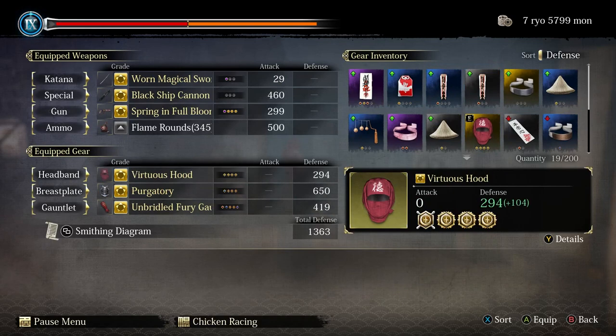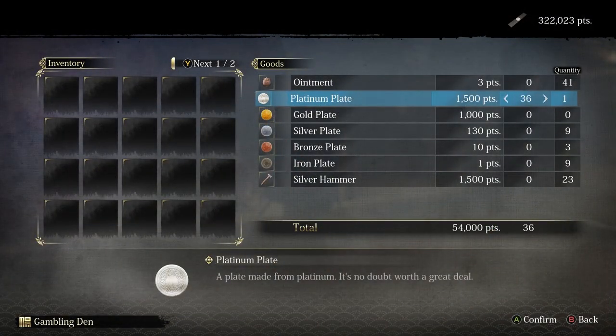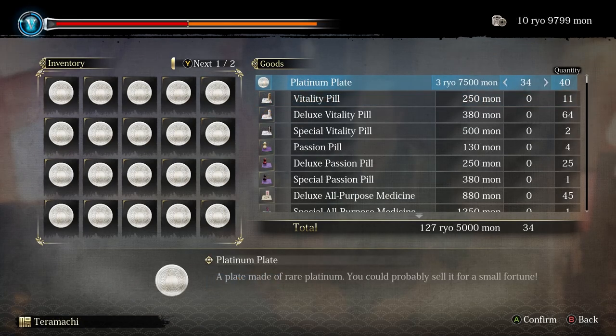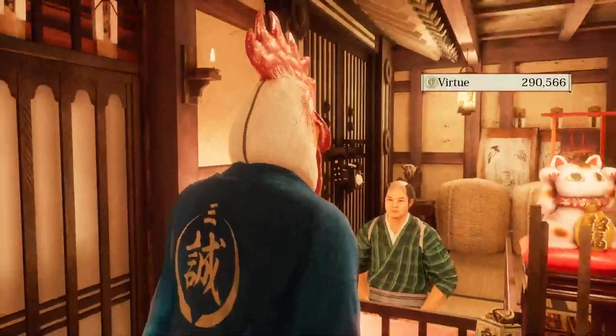If you want to make some cash right now, put on the virtuous hood you get from Bob for completing the wanted man missions, fill up your inventory with platinum plates, make sure your virtue acquisition is maxed, and head over to the bond shop just north of here for a hefty profit of money and virtue. Now you can get some good money early on to get you started in your journey.